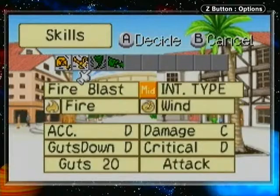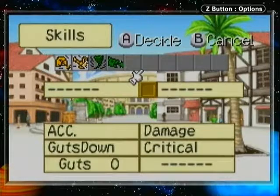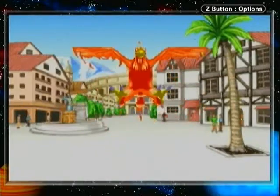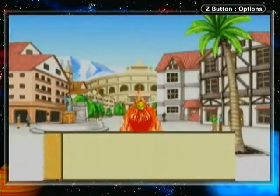Overall, he should be getting two more power attacks and four more intelligence-based attacks. None of the power attacks are all that strong, honestly, but we'll be getting into that a bit later.